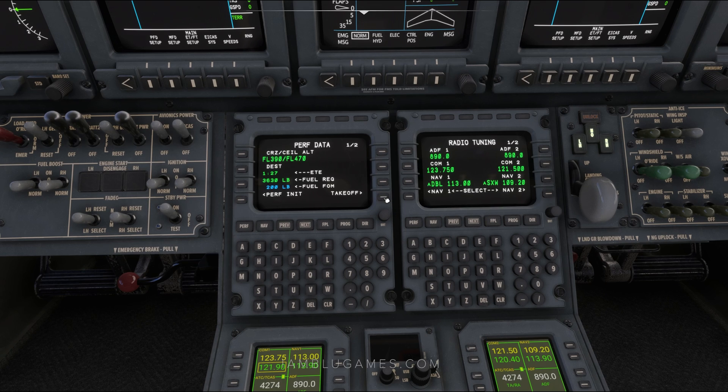Now we'll continue to the takeoff page — click takeoff. Here you'll put your weather information starting with the temperature on the left, which is already correct for us. Altimeter is 30.25 — type 30 decimal 25, do not forget the decimal. Our winds are variable at five knots, so just put zero slash five. Next. There's no rain in the area so it's a dry runway — leave it as is. Next. We'll be taking off flaps 15. Confirm it. On the next page you can see your V-speeds. That is it for the FMC — it is time to get the engines started.